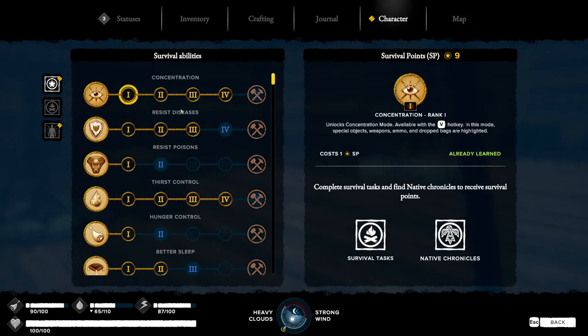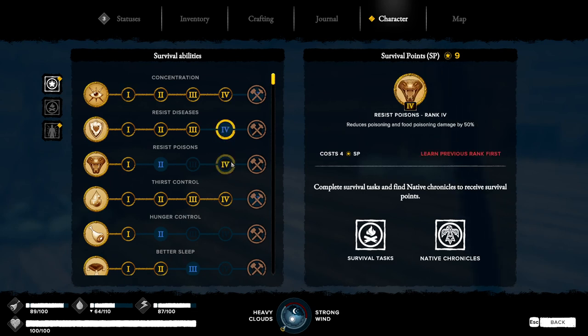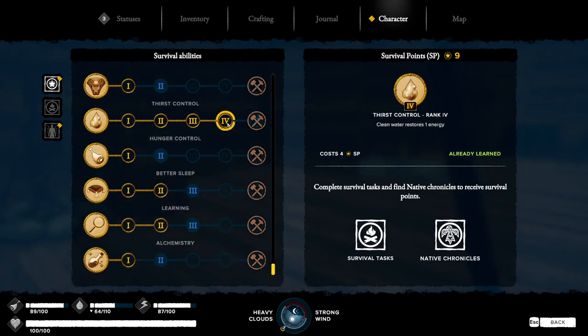Let's talk about the character skills. For survival points: thirst control is the best one to get right away — it restores one energy every time you take a drink of clean water like rainwater, which is handy instead of sleeping all the time. Hunger control gives an extra 10 hunger versus 5 for level 1. Learning is the best perk to take if you're starting a new game with skills below level 6, because you get a perk point for every skill leveled up — 16 skills means 16 perk points, and it costs only 10 to buy it.